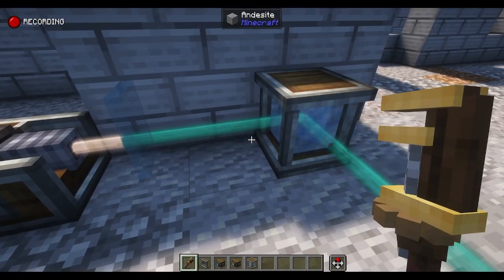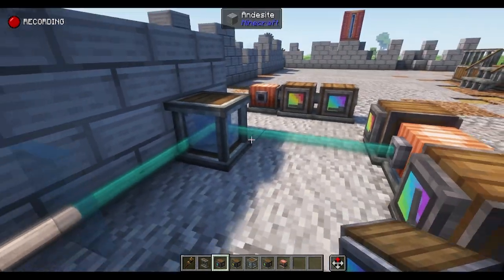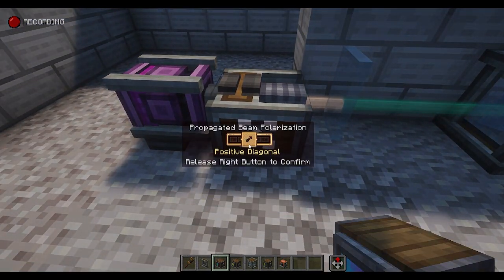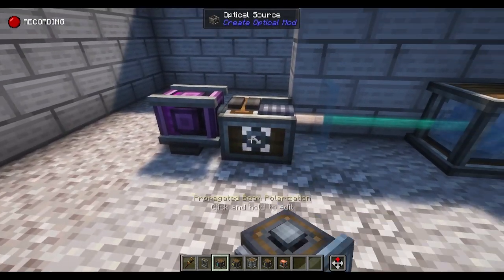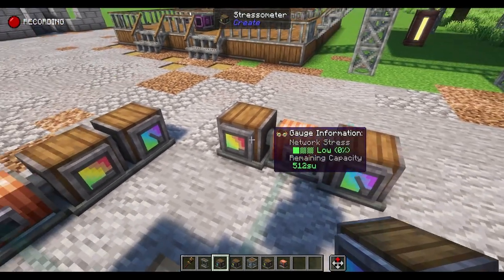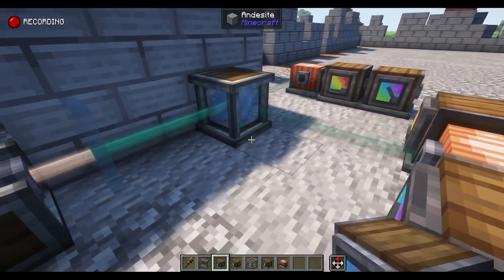Next, we're going to be looking at the polarizing beam splitter. What this does is it takes a beam from the source and splits it depending on what its polarization is. If horizontal, the beam turns at a right-degree angle. If vertical, it heads straight through. If you use either the diagonals or random, it actually splits it evenly between the two different directions. It's worth noting that the polarizations from these output beams will be vertical going straight and horizontal going out the side.